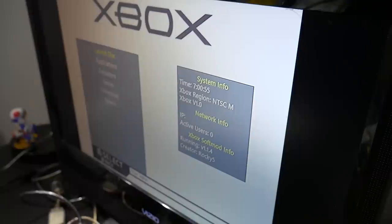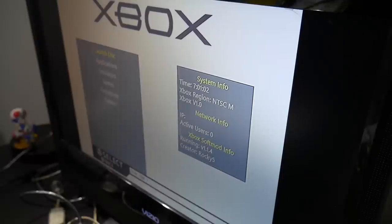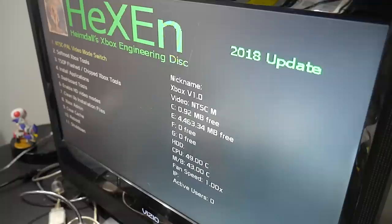Now I'm going to take my copy of Hexen — a copy that I've burned — Hexen 2018. This will allow me on a soft-modded system to run a burned disc. Hexen 2018 is in the tray, so let's fire it up. The fun thing about Hexen is it takes about a minute to boot up — your LED changes to red and you have to sit while the disc drive makes ticking noises, and after about a minute it boots up. There we go, we are now in Hexen.